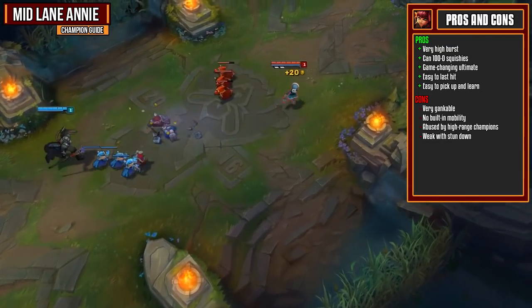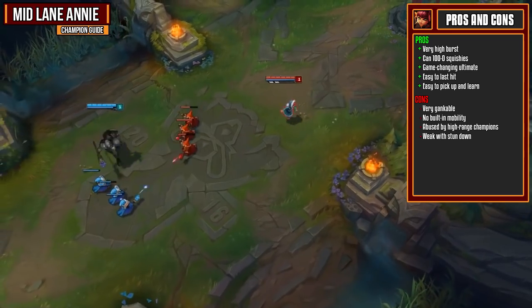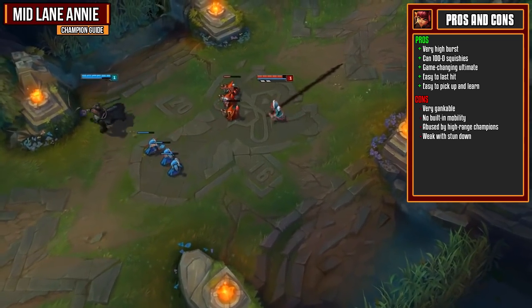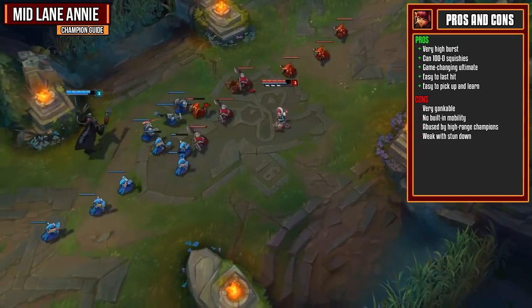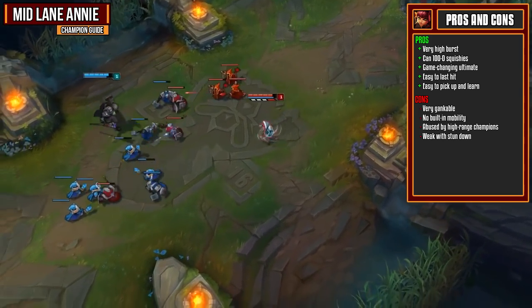Annie's a very bursty mid laner that can 100 to 0 squishies when she acquires some gear. She then has a game-changing ultimate and is an amazing teamfighter. She's very easy to last hit on since you can spam out your Q and last hit minions with it, since you do get mana refunded. She's very easy to pick up and learn and is great for somebody who's trying to learn mid lane.